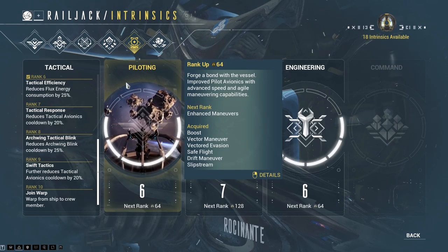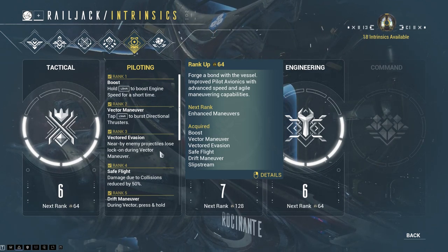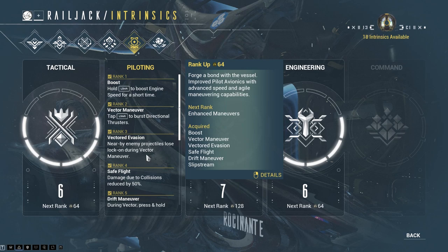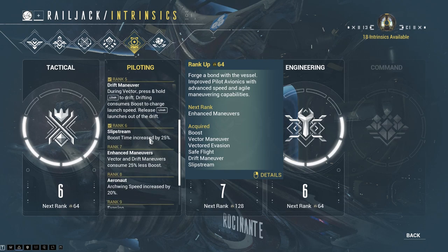The next one is Piloting. Within Piloting, I feel the important one is rank 1, which allows you to use boost to move faster. The second thing that's decent is rank 3, called Vector Evasion — basically, if you move from side to side, you have a chance to dodge projectiles because they lose their lock-on. I think this is pretty good. Rank 4 reduces collision damage by 50%. If you're a good pilot you don't really need it, though I'm not sure how it counts when you collide with an enemy ship.